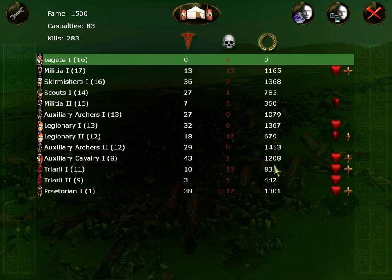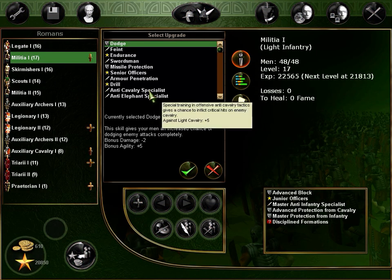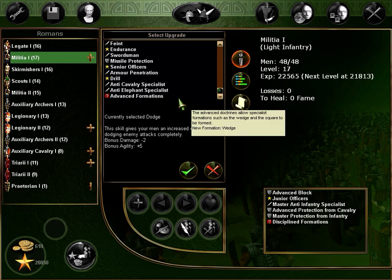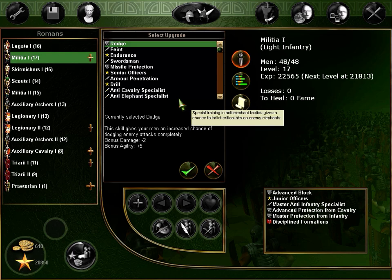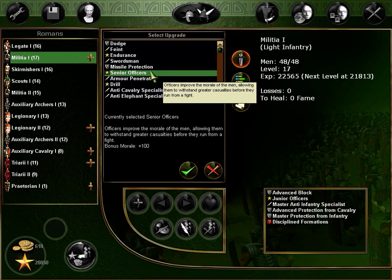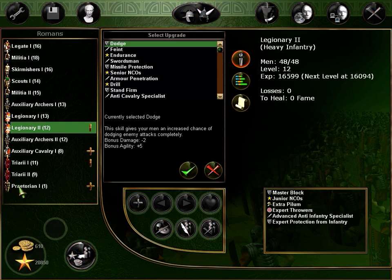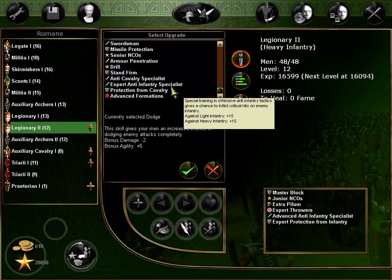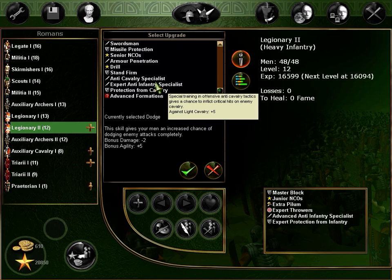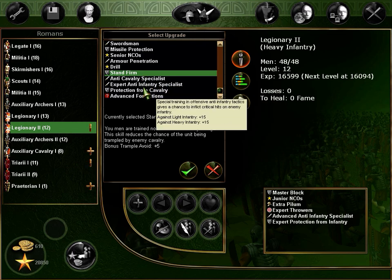Not that much XP, expected more. We finished them while retreating. Give them missile protection. Legionaries and Praetorians running — are you kidding me? I don't know what happened there but they ran. These guys are facing a lot of cavalry too.